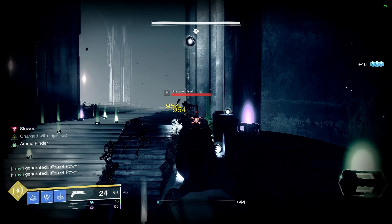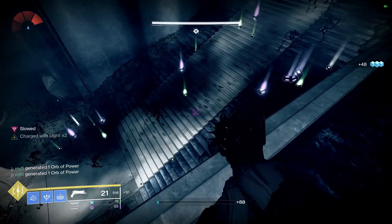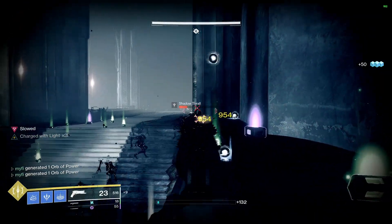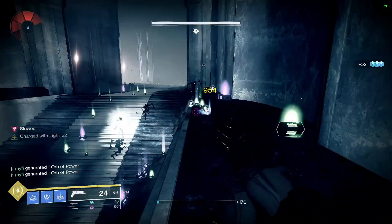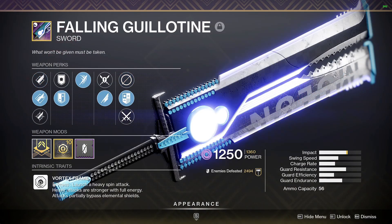And well, if I can do it, then you can do it. Come on, man — believe in yourself. This can be done on any class, but for this video I will be playing on a warlock. For weapons, I recommend — and it's super simple — a bow, a shotgun, and a Falling Guillotine.